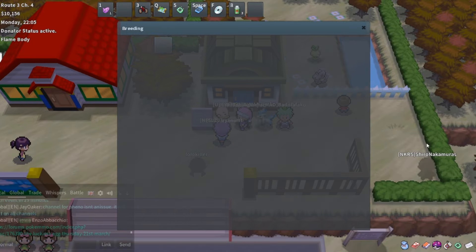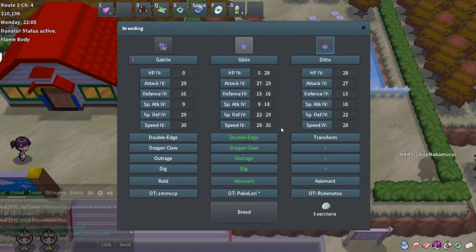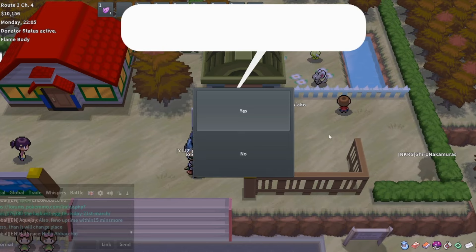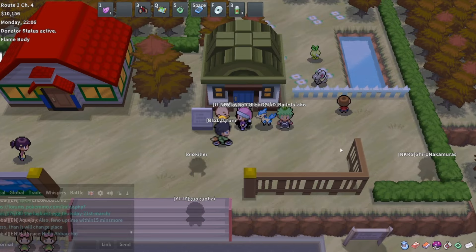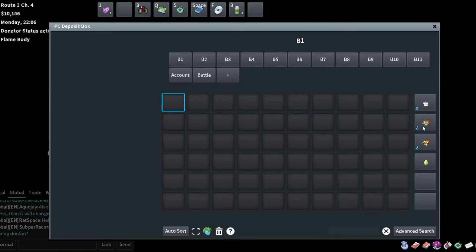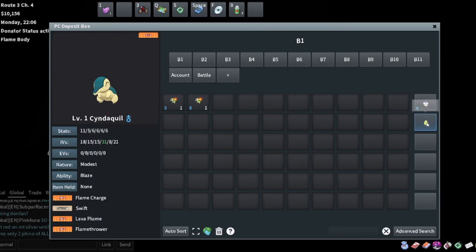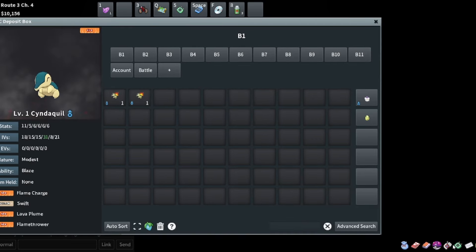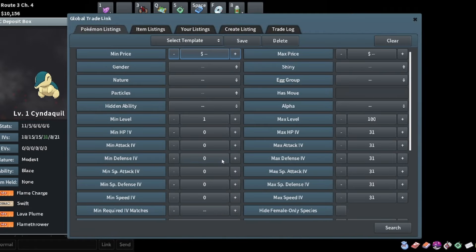Our other two Cyndaquils hatched so we'll have to list those as well. This should come out as a pretty nice Gible - hopefully we roll that 28 HP, that would be awesome. It's possible we don't though, and no, I'm not going to care about gender here.